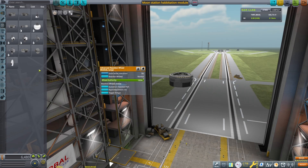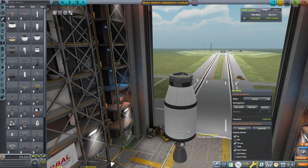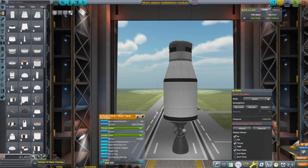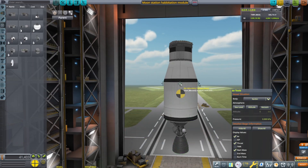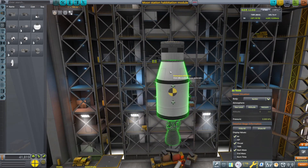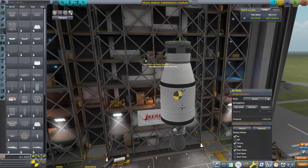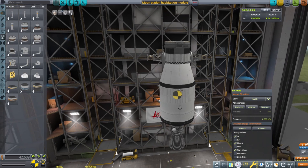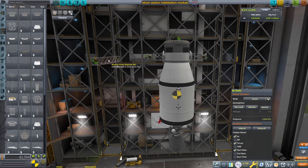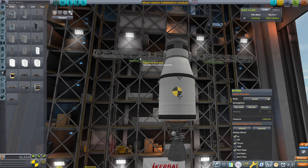Hey Oliver, welcome to episode 4. If you've made it this far, you're not bored yet. In this episode we're going to build the bottom module, which is going to have our solar arrays and radiators for temperature control, and a fuel tank for monopropellant, liquid oxygen, and fuel for repeat missions — so that the astronauts can go from the lunar station to the lunar surface and back and refuel without having to come all the way back to planet Earth.